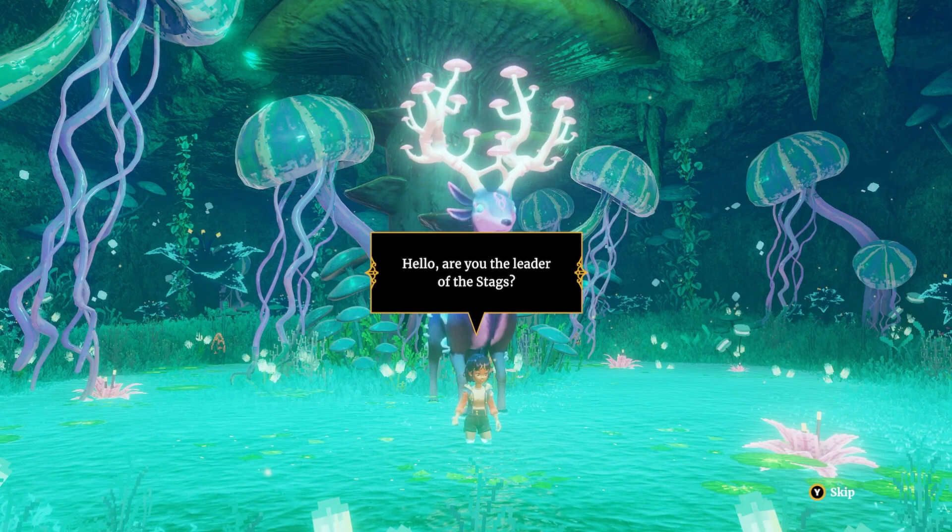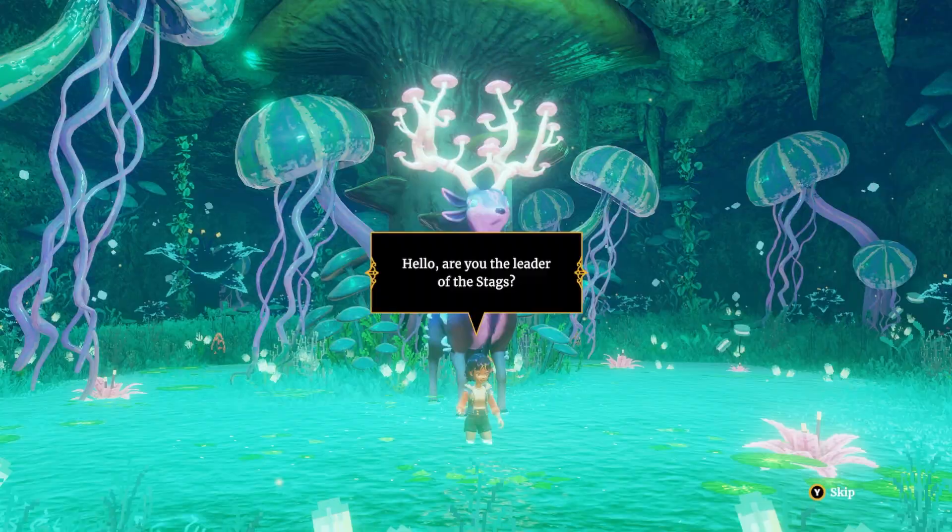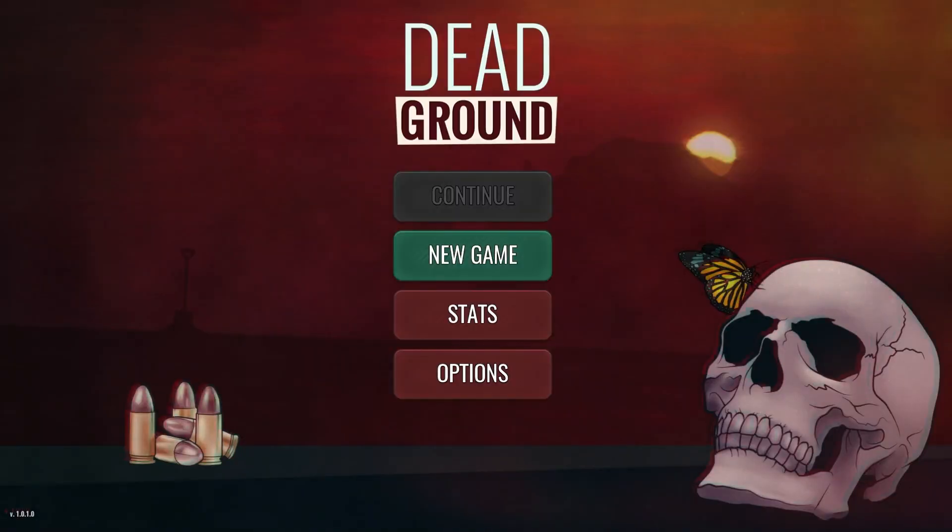My next guide coming out is for the Game Pass game Ravenlock. If you need that 100% then please hit that red button and you'll be the first one to see it. But for now let's jump into Dead Ground.